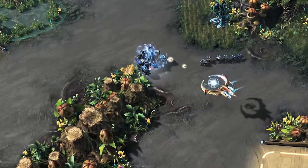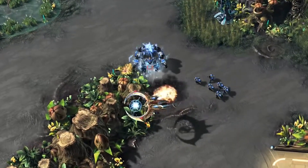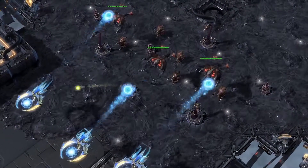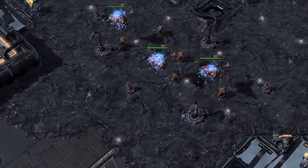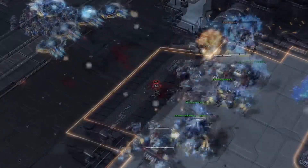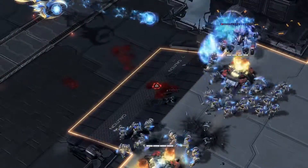Lastly, the Tempest will no longer deal bonus damage against massive air units. However, it has also received a new ability, Disintegration. Disintegration allows the Tempest to dish out a high amount of damage against a target unit, but spread out over a very long period of time.